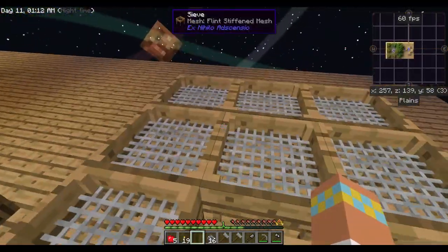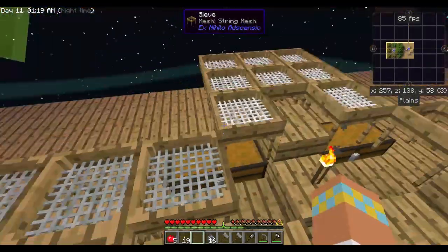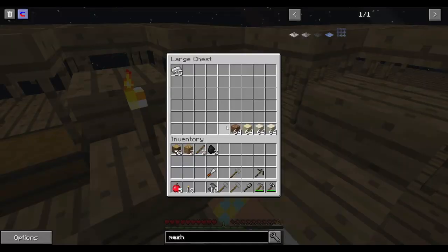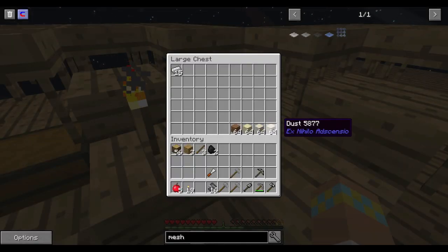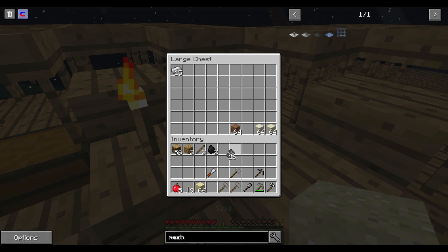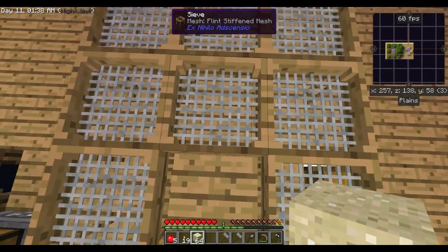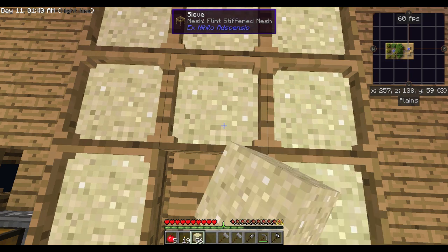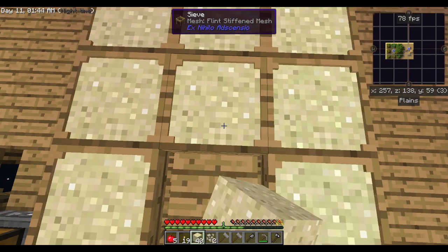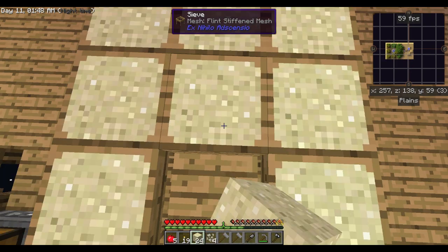We got our goal of the flint stiffened mesh. I want to save this dust to sift in the iron mesh, because the only way we can get redstone is through iron mesh - so if I make dust I'm gonna want to do that on the iron.